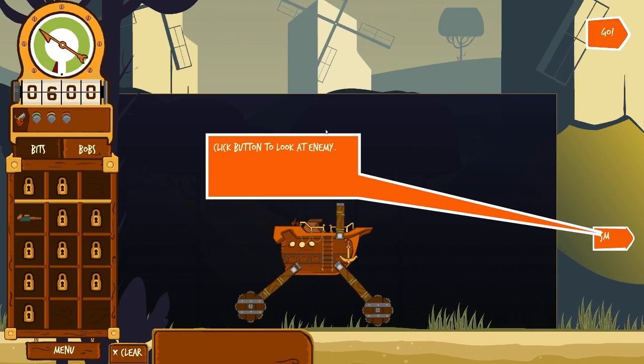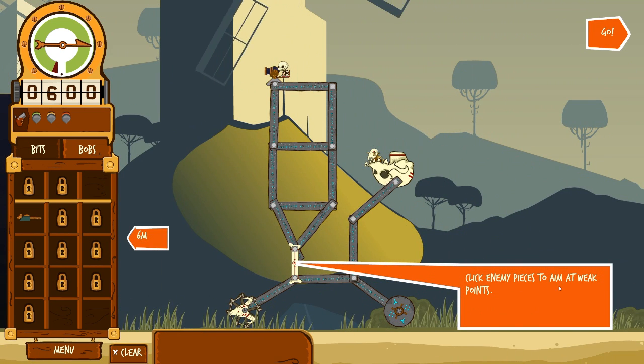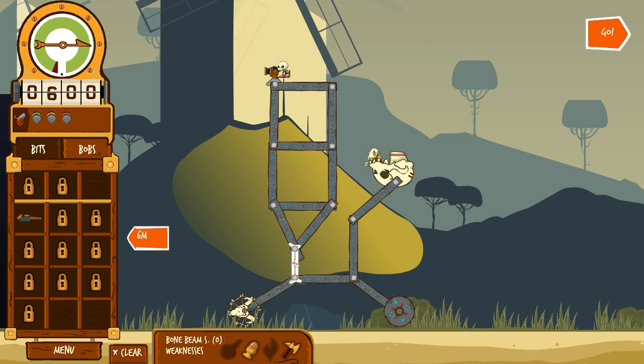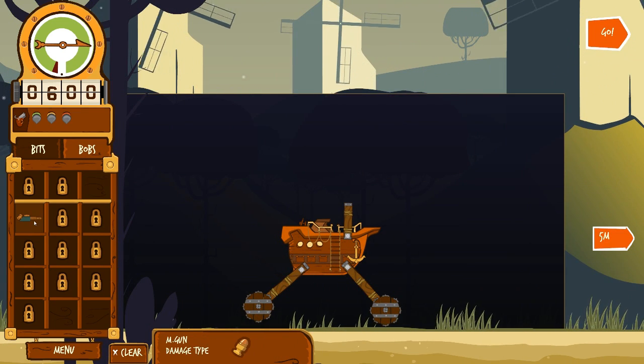We've unlocked a new gun slot. Click enemy pieces to aim at weak points - if we take out that strut, the dominoes will fall and the whole thing comes down like a house of cards. So if we aim for that thing, it sounds like a good idea. Let's head back to our tank.